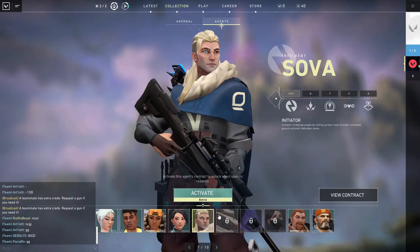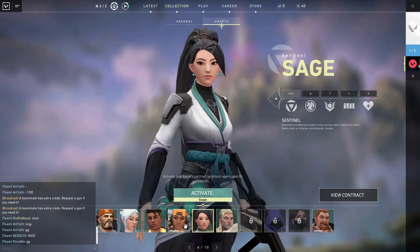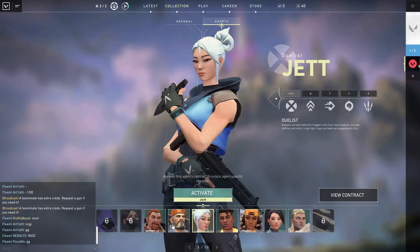So when you first install the game you get 5 free agents. You get Sova, Sage, Phoenix, Jett, and Brimstone.